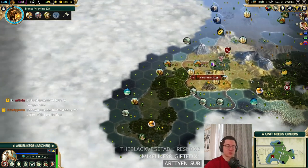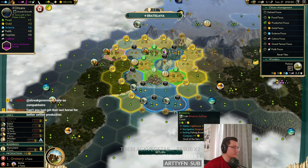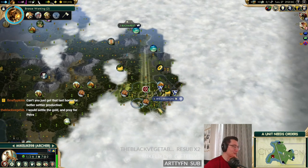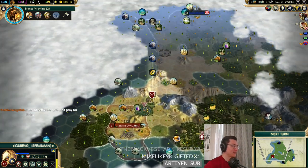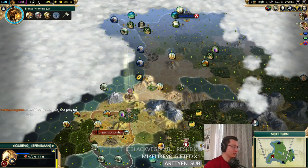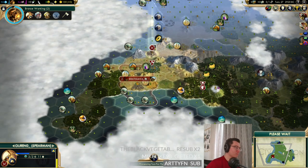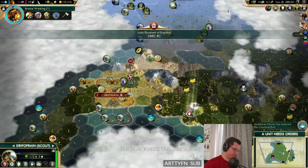Flessers asks about buying the last horse tile for better settler production — we could actually afford that now. Settling the gold and praying for Petra on deity is long past a realistic option. It does put us in a better luxury position, but there's just not a lot here — even the civil service farms are garbage. Then we can go all the way up to the hill from Mount Fuji.